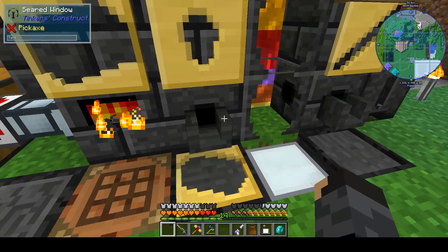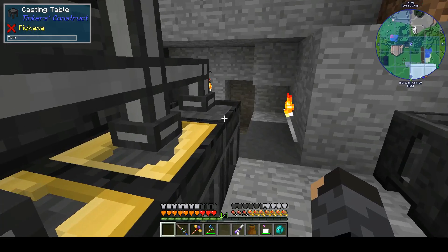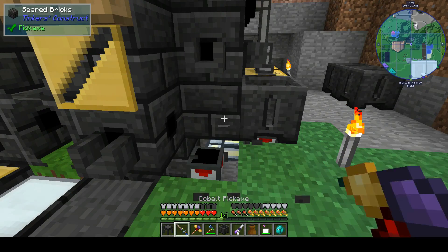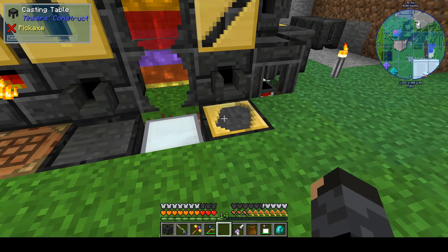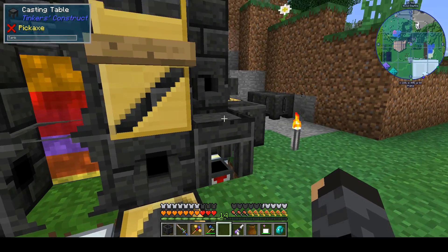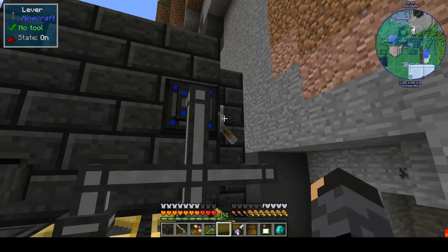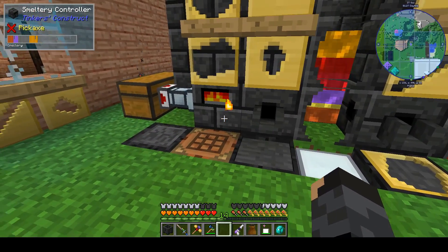I'm curious what we should do. I think I need another table — we'll go ahead and take that table. That way we can kind of get some automation going there. Three, four, five — that gives us that. Then we'll put signalium in and it should start coming out. We'll let it do its thing.